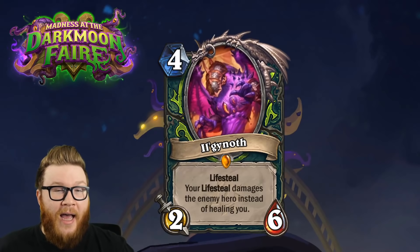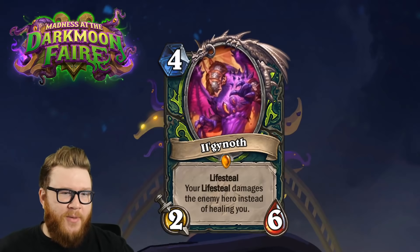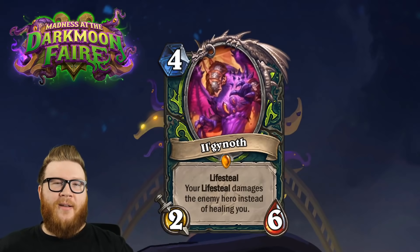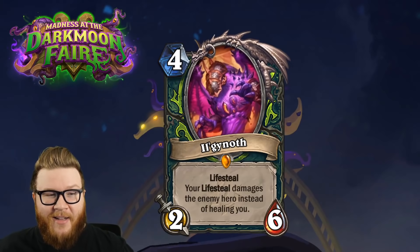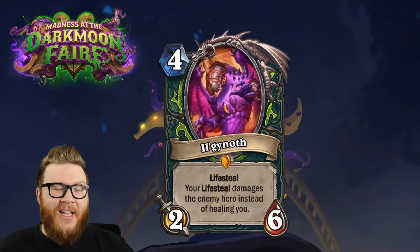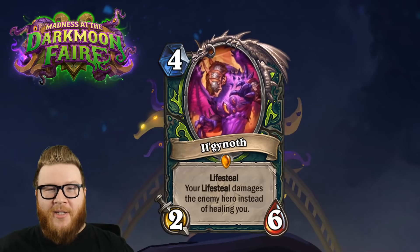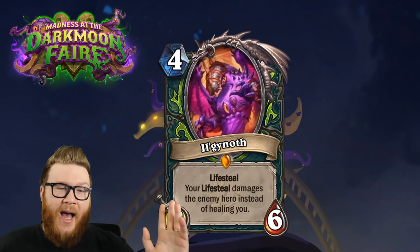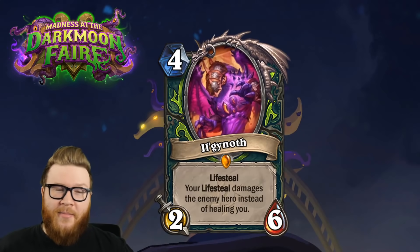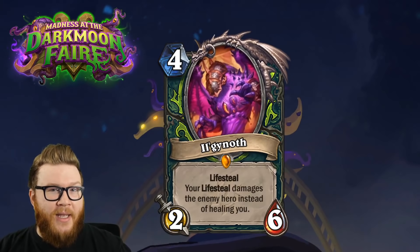There are other Lifesteal cards as well - not many currently run, like Soul Cleaver and iBeam, which is pretty common in Demon Hunter lists. You could even see scenarios where you use iBeams with a Moorgh Artificer to deal six-plus damage to the opponent's face, scaling it like an OTK combo almost. So there are three or four different ways to take this card - base level, Aldraki shenanigans, new Lifesteal cards, iBeam combo. Could we see the Aldraki-Ilganath weapon package in most Demon Hunter lists? There's a lot of potential.